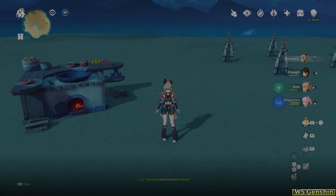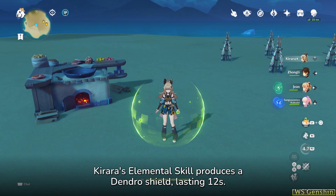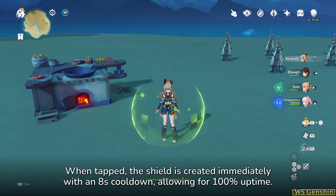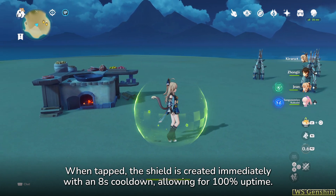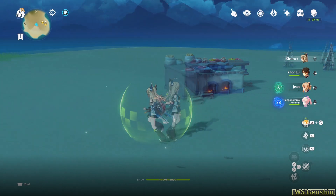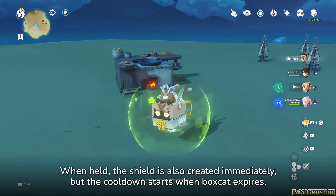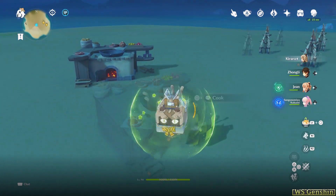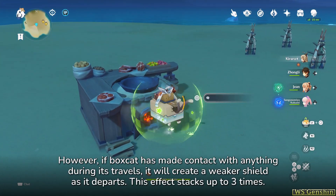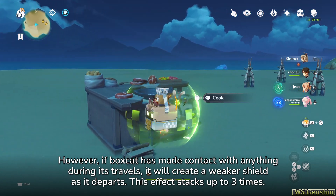Part 2: Corrugated Cardboard. Carrara's elemental skill produces a dendro shield lasting 12 seconds. When tapped, the shield is created immediately with an 8-second cooldown, allowing for 100% uptime. When held, the shield is also created immediately, but the cooldown starts when Boxcat expires. However, if Boxcat has made contact with anything during its travels, it will create a weaker shield as it departs.